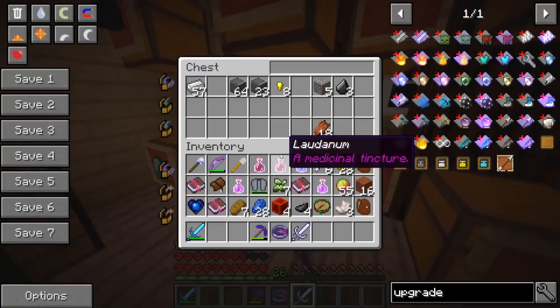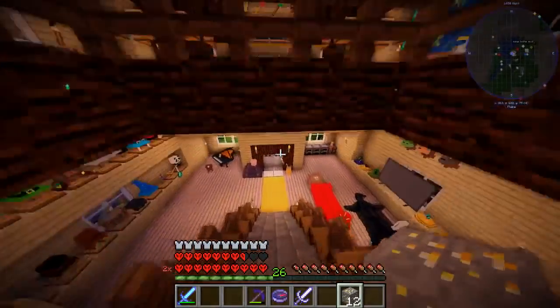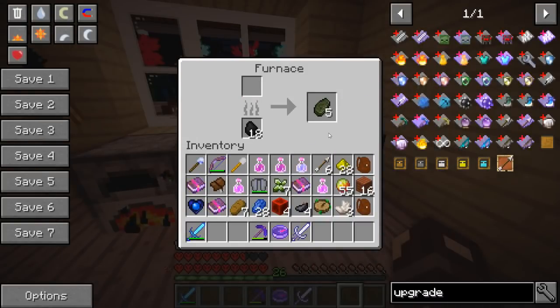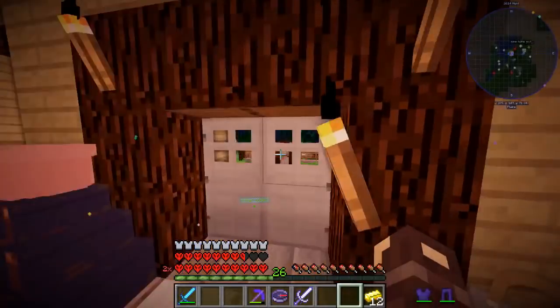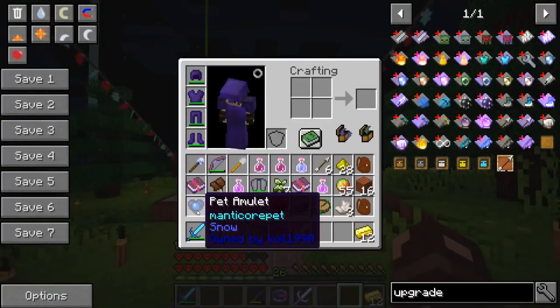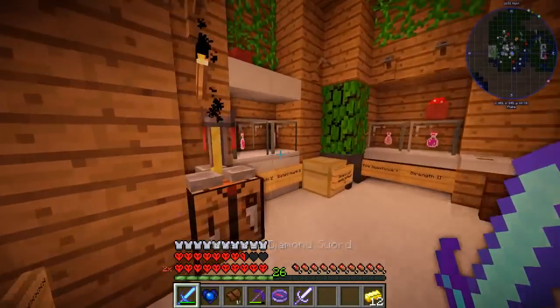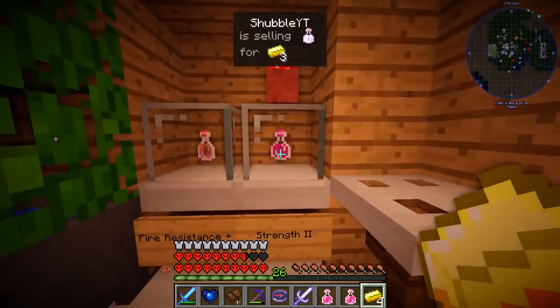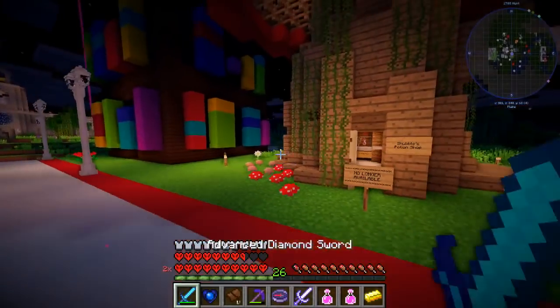Let us grab some gold. I need to smelt it but I've got some gold. Then we can go over to Shubble's Potion Shop and buy more potions, and then we are all ready for what is to come. It's been that long since I've checked my furnaces — I don't remember cooking ghast meat, that seems very strange. Let us go to Shubble's Potion Shop. Hopefully it's been restocked because I require potions. No longer available — oh no. But there are potions, there's not many potions left. I've bought some potions — that's all, she's no longer making them. This is a travesty.